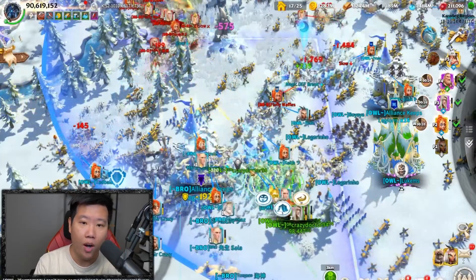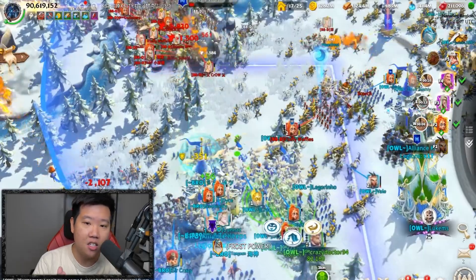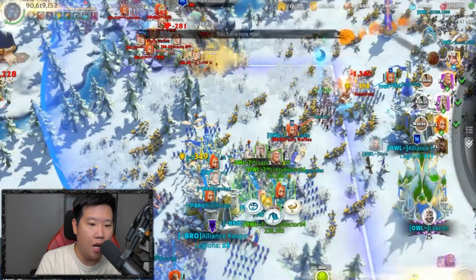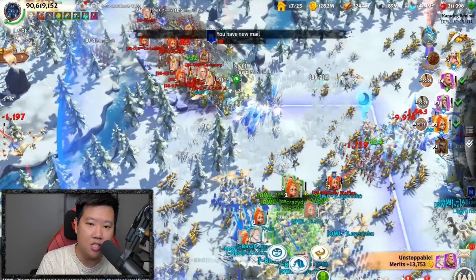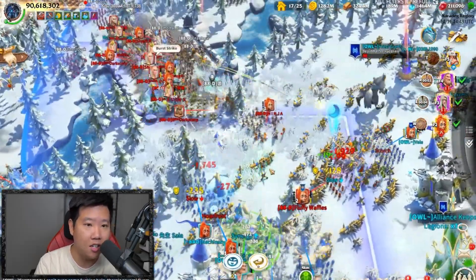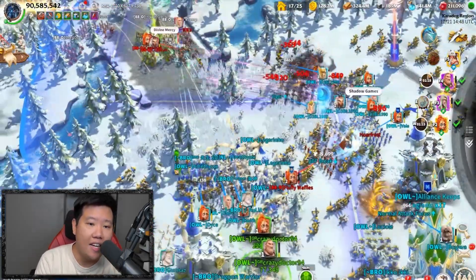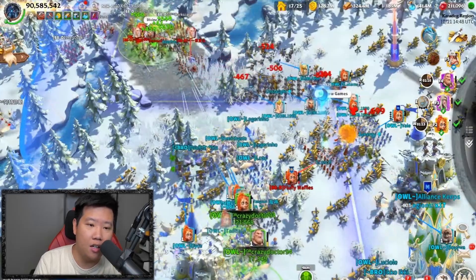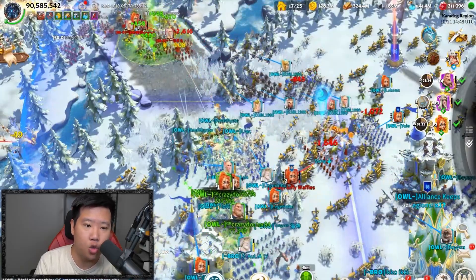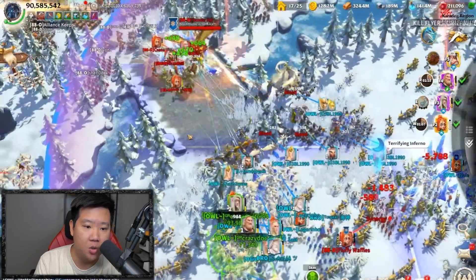He's got four marches - one is on a rally right now. His Kinara and Haas just died returning back home. He's got three mage marches plus one cavalry and one marksman march. It's a mage-to-mage rally situation, and it looks like Fluffy Waffles is losing in here.